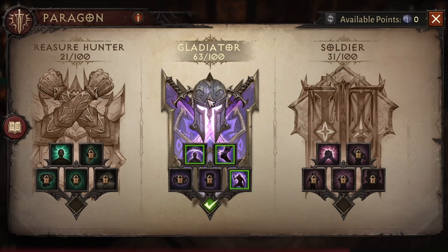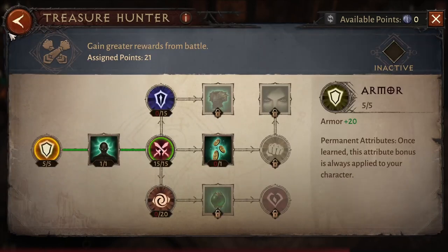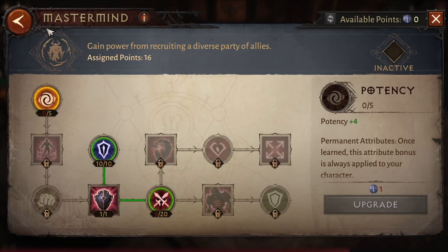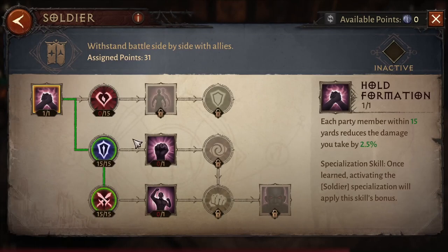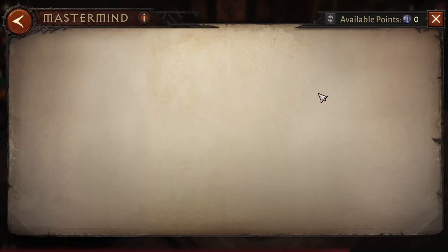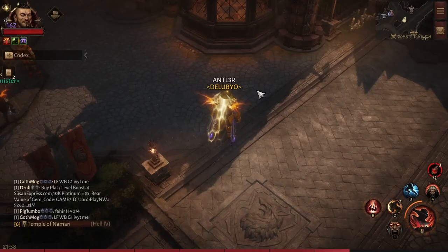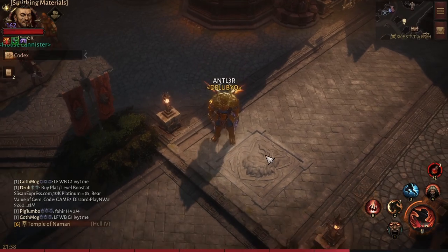To maximize your points, follow this guide: take the damage nodes in this order — Gladiator first, then Vanquisher, then Treasure Hunter, then Mastermind, then finally Soldier — to get all the damage nodes. After that you can put some of your remaining points into health nodes to increase your health.